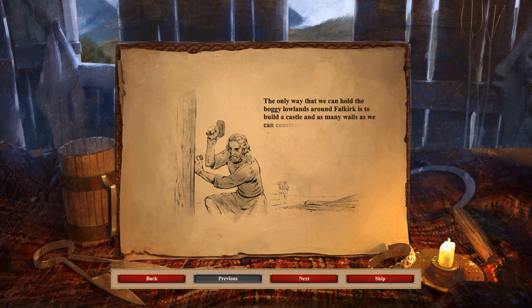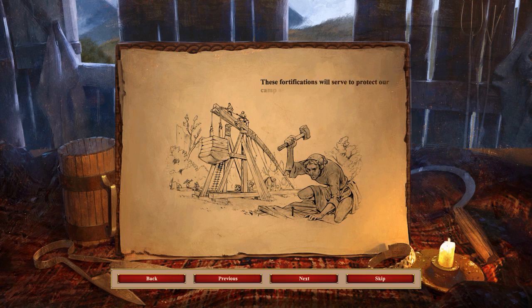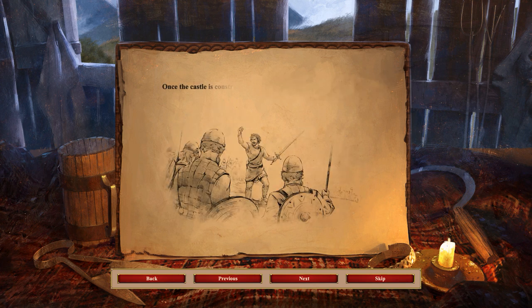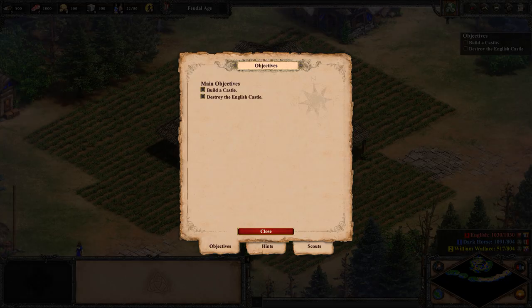The only way that we can hold the boggy lowlands around Fulkirk is to build a castle and as many walls as we can construct in a short time. These fortifications will serve to protect our camp as we construct siege weapons with which to assault the English castle. Once the castle is constructed, Wallace himself is sworn to join our forces. Together, we will attack Longshanks and his English troops. Our main objectives are to build a castle and destroy the English castle.